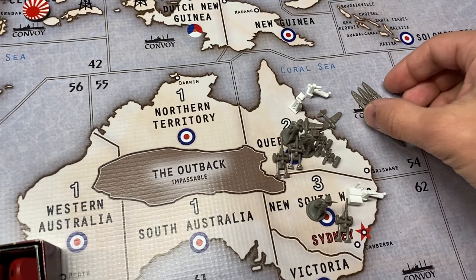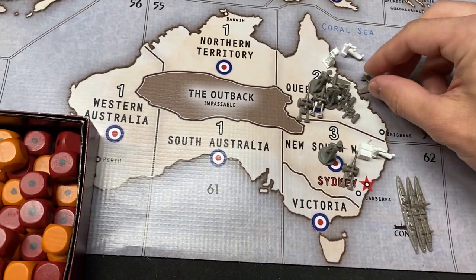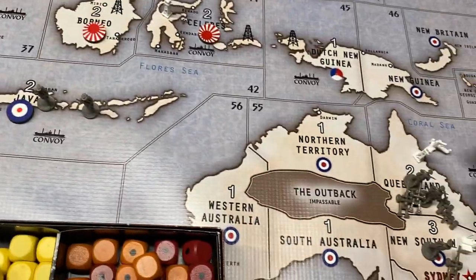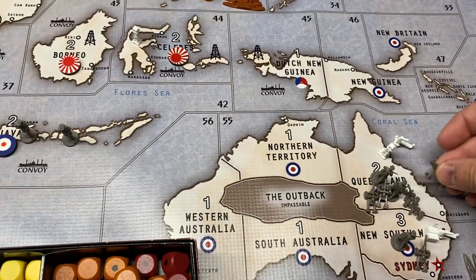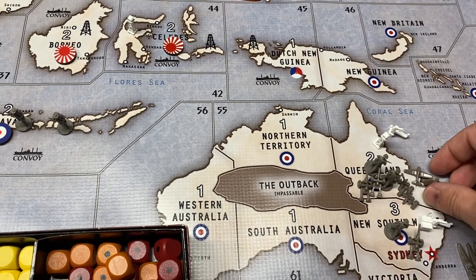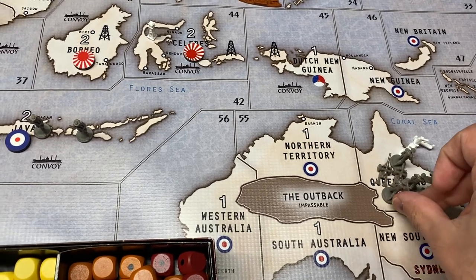My three ships in 54 are going to tuck into 62. My two fighters from Queensland — they can't quite reach where I thought, so they're going to back up. Actually, everything's going to move forward into Queensland.